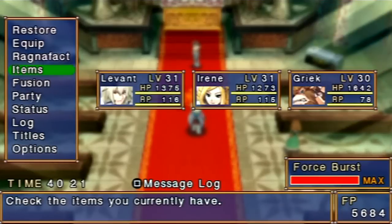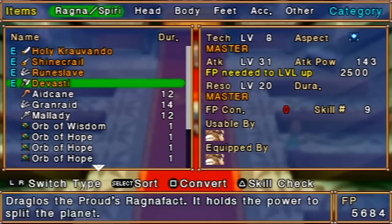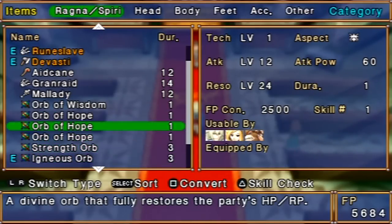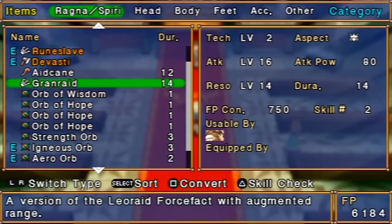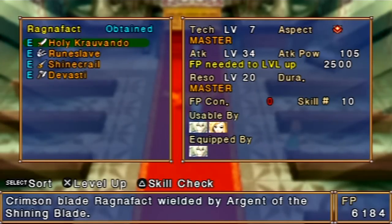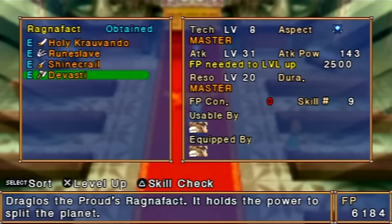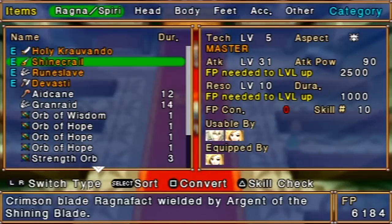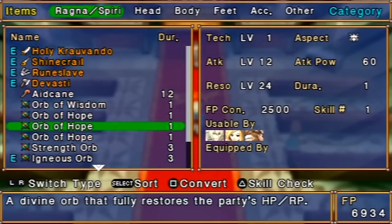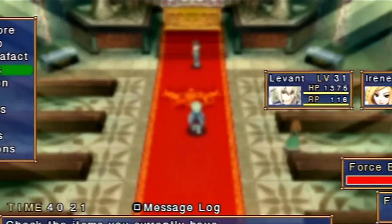Light Ring — don't really care for that one. We also got an Orb of Hope, basically the Mega Elixirs of the game. We could convert those into Force Points, but I don't really need that. That's attack power of 80 — even the Devastie is probably better than that, so I'll just convert that. And convert the Light Orb too.